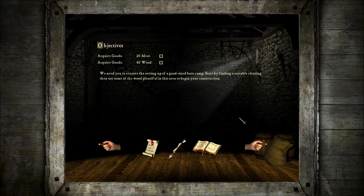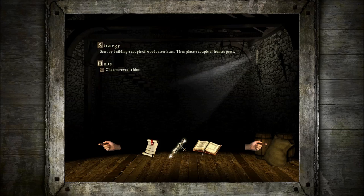We need you to oversee the setting up of a good-sized base camp. Start by finding a suitable clearing, then use some of the wood — plentiful in this area — to begin your construction. This is a supply-gathering mission: 20 meat and 40 wood. You get points for collecting all of that, and extra points for every bit you collect over the required quota. You can also get hints — some of them can be handy when you get to the later missions.